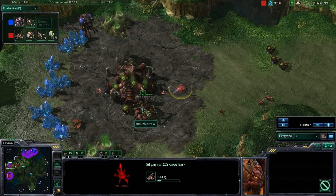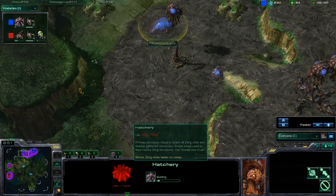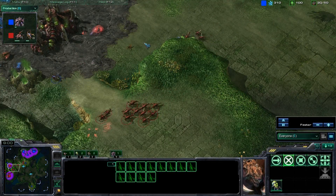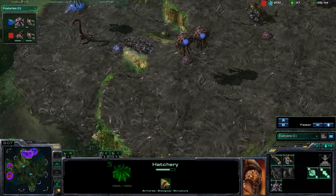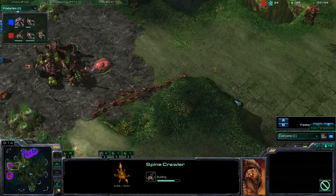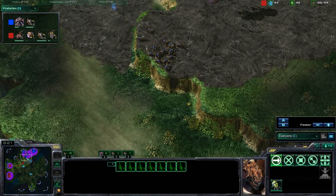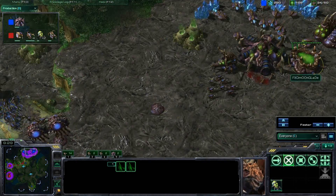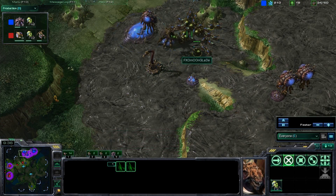Purely zerglings and banelings being pumped out at this point. This is actually a good idea — he allowed his opponent to get the expansion up, then from there he goes very aggressive. His opponent spent 300 on an expansion and can't make as many units, so he can pump out a lot and force his opponent to make even more units. It's kind of complex, but at its basics it's a lot of manipulation — less about what you do, more about what you make your opponent do.